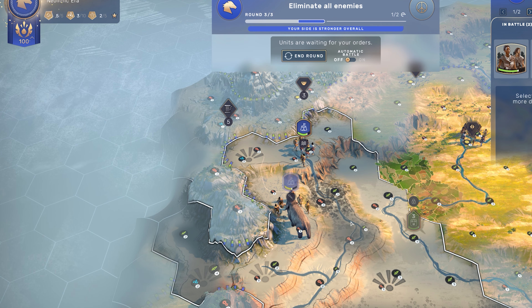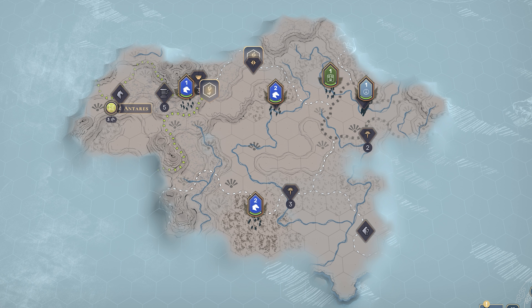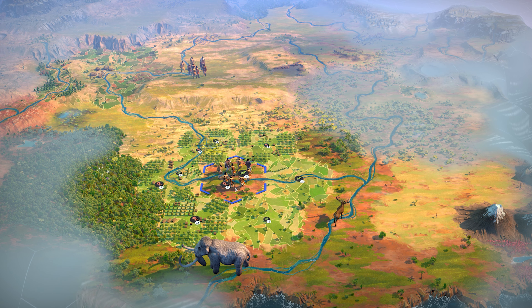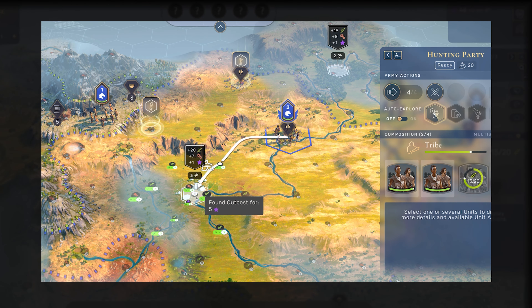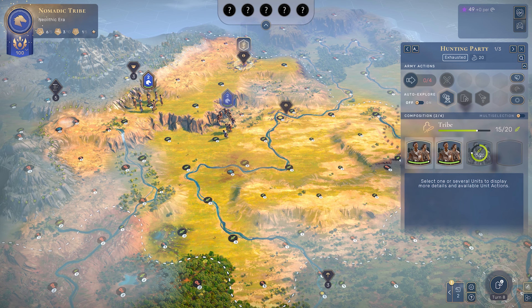Including, by the way, high ground — something always favourable. With our opponents dispatched, it's time to claim some territory of our own. We can do that using our units — in this case the hunting party's claim territory function — to find a nice spot and settle down. This will eventually allow us to build an outpost and then turn that outpost into a city. You want to take note of both the food and industry yields, in particular the first and second ones, as they'll determine how quickly you grow and how quickly you build.